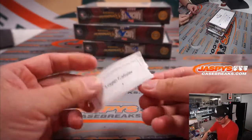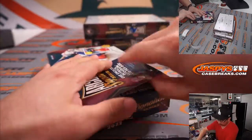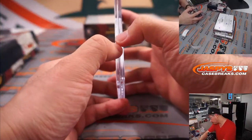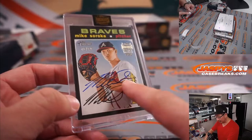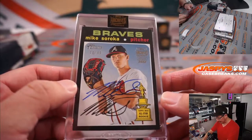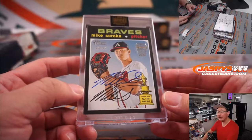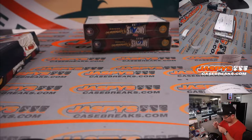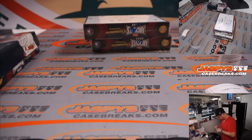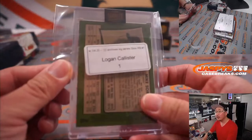Logan, you're up next with box one. Good luck. We've got Mike Soroka — his autograph over his facsimile autograph, 46 out of 49. Hit the Archives sticker right there on the encased card. Nice one, Logan.